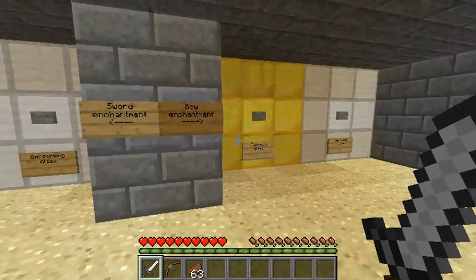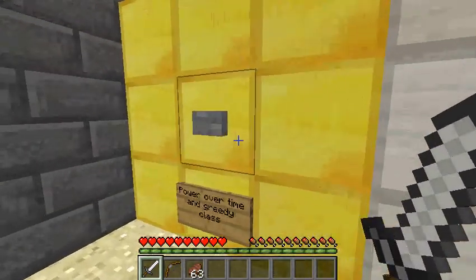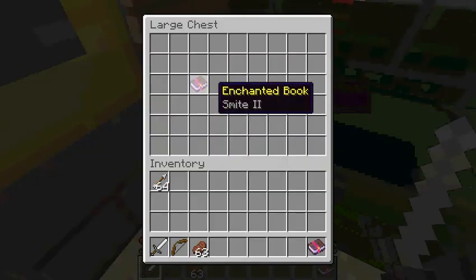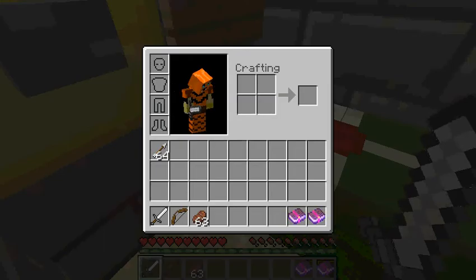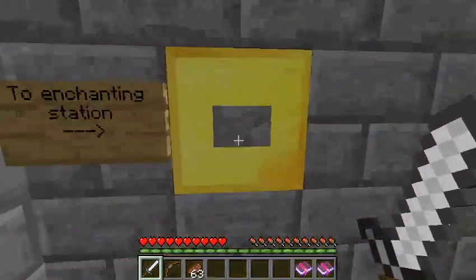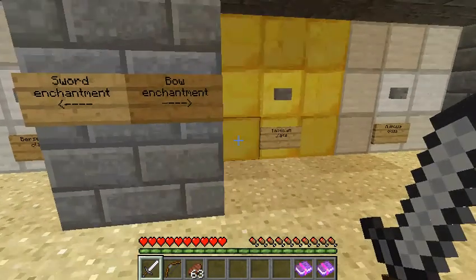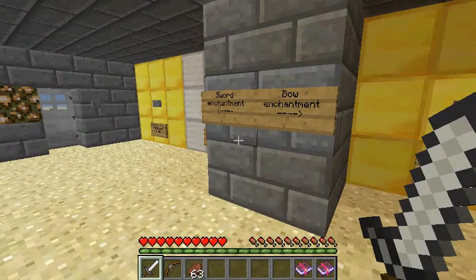First, you want to go to the enchanting station. If you have a sword or a bow you go to one of these. There are two different classes: the Power Over Time class and the Greedy class. There's also the Berserking class, where you do a lot of damage at first but then it gets weaker after you level up.